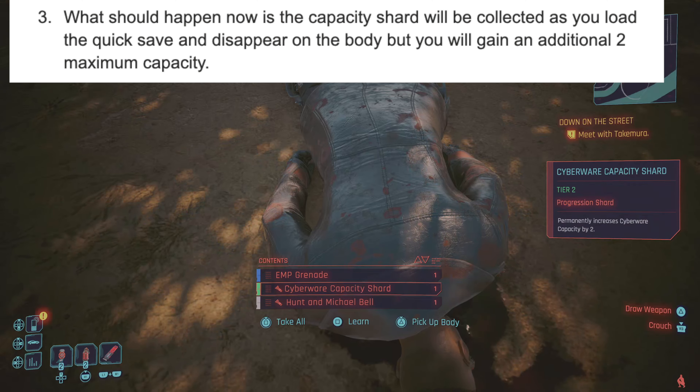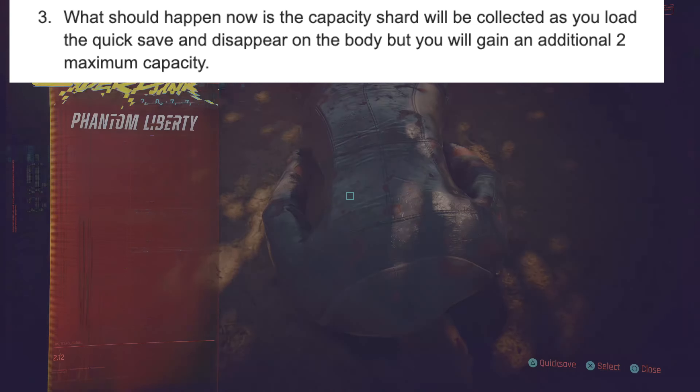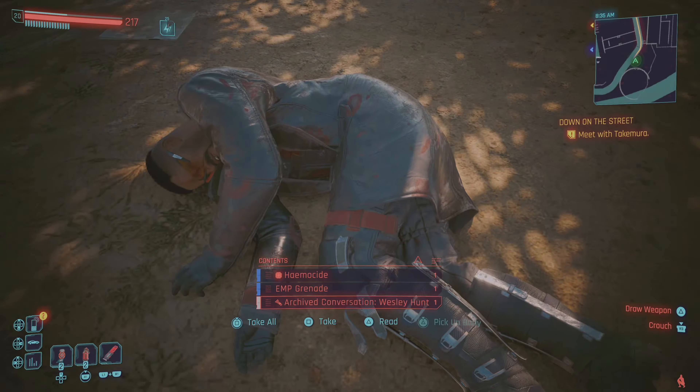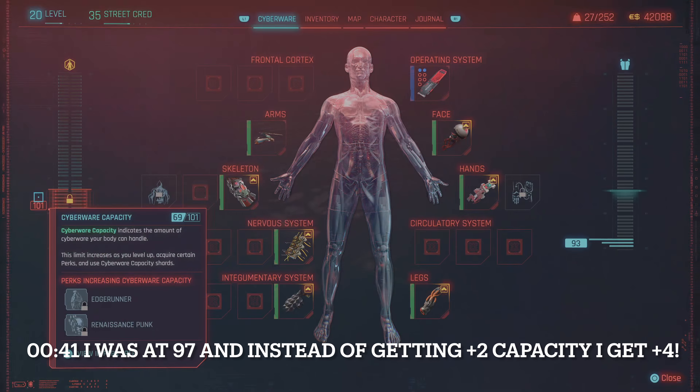What should happen now is the capacity shard will be collected as you load the quick save, and will disappear on the body, but you'll gain an additional two maximum capacity. As you can see, before and after I gained an additional four capacity. You can now do this on any enemy you come across.